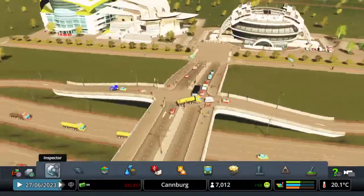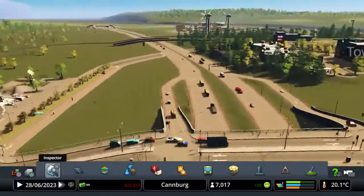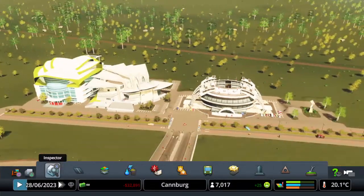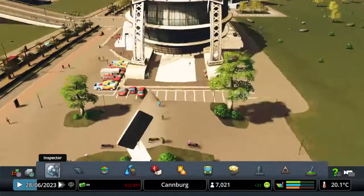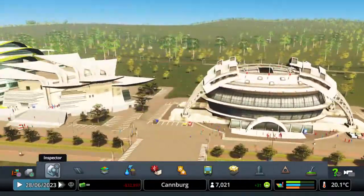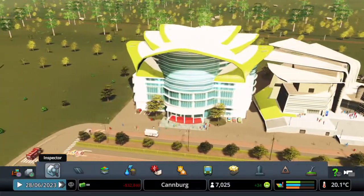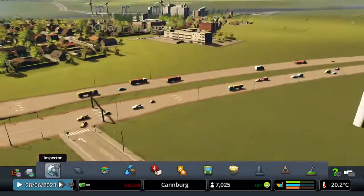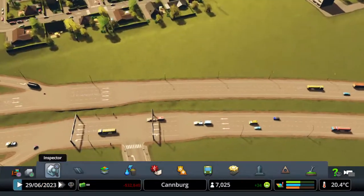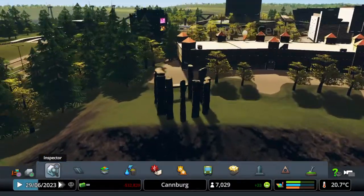Up here the road comes over another motorway and leads to a sort of expo center area. There's a park here — it's a bit glitched out — but there's a stadium, a big car park, a theater, and an exhibition center. Wind farms power it all. The motorway continues past under the road, past a stone circle on top of a hill, with loads of trees, and the train goes through the station.